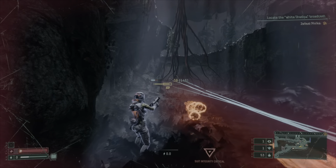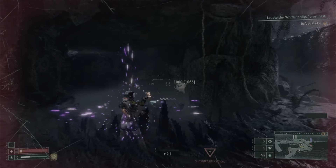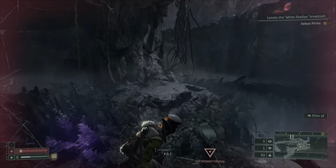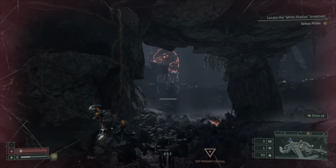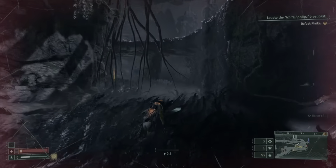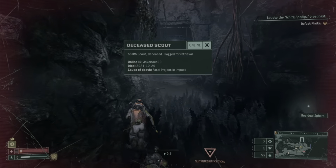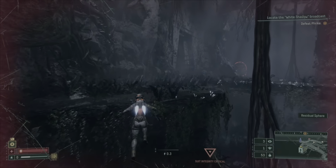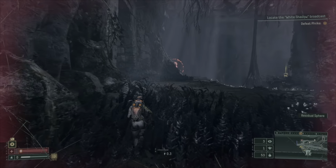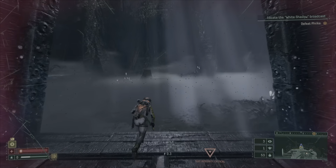I'm already hurt very badly. Every time you die, you wake up back at your ship as if you just crashed your ship again. You retain some permanent upgrades, but you start with your pistol every time when you wake up next to your ship. This is just the default pistol I've got here.